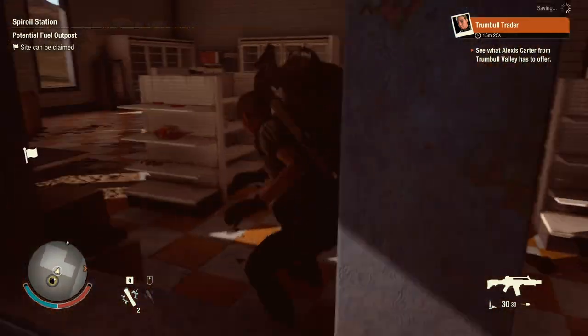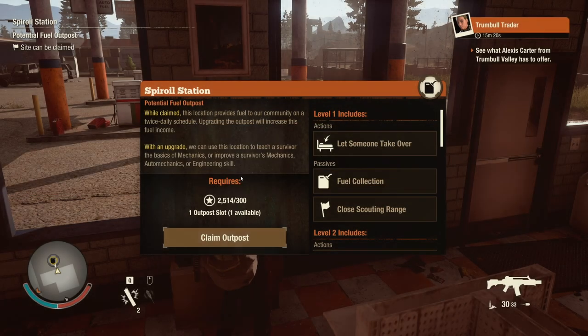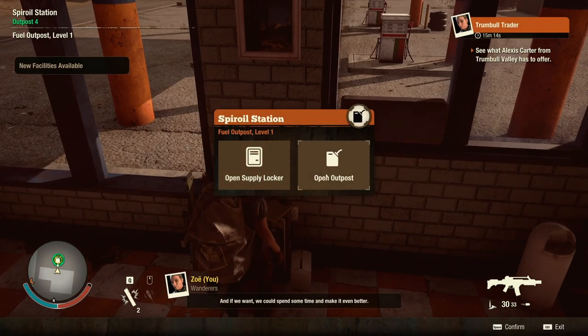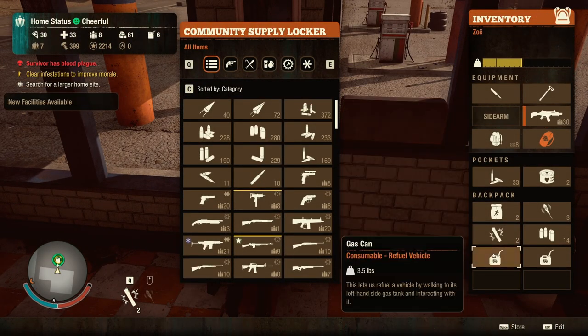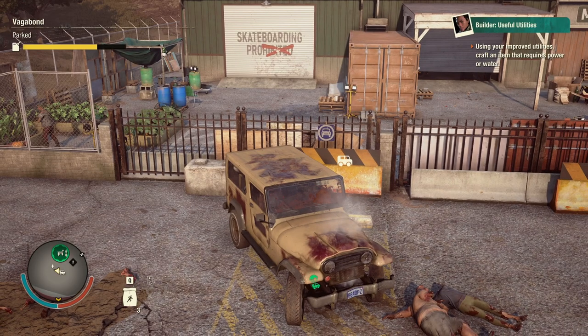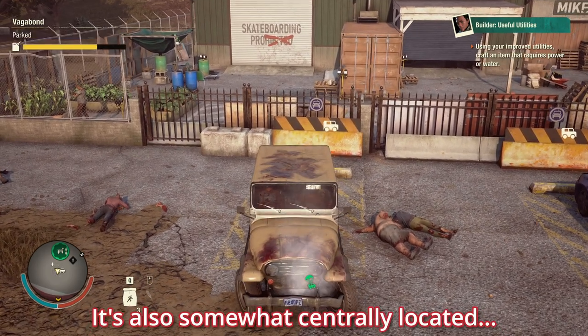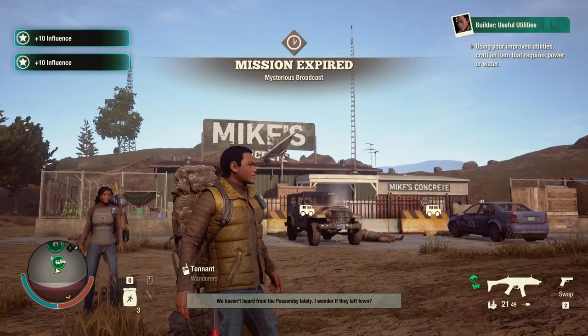Claiming outposts is another option. They act as a remote base and allow you to switch out your tired, injured, or plague-infested characters, access your storage, and provide extra benefits such as local scouting, beds, or even supplies to help keep your community running. I really like Mike's Concrete in Drucker County — it has a little bit of everything with plenty of room for expansion.